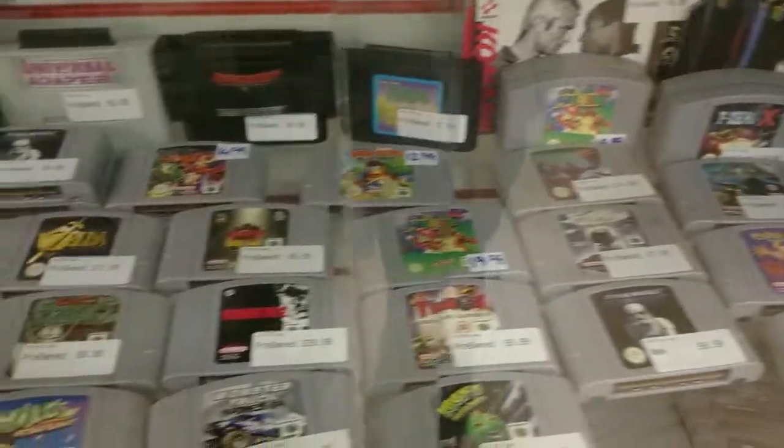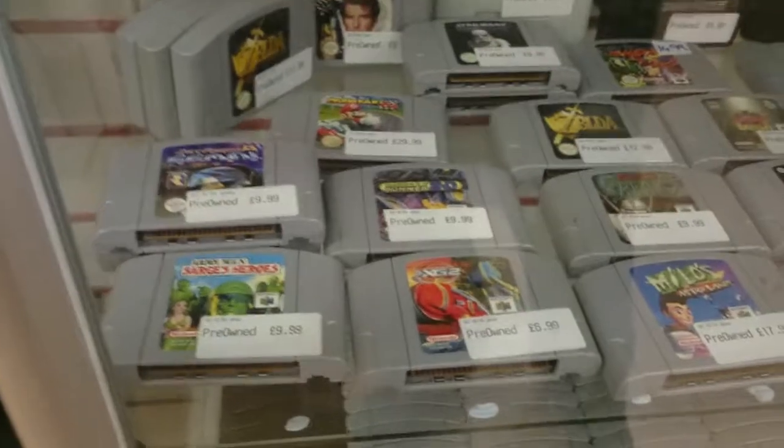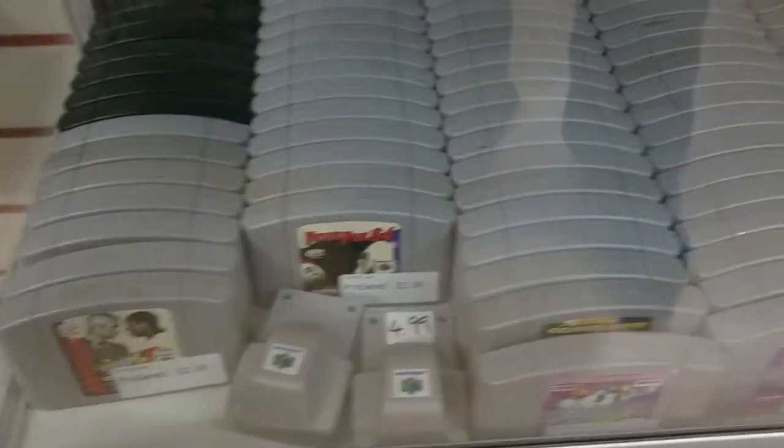N64 unboxed bits — some really nice bits there, like your Zeldas, your Mario Karts, Resident Evil 2, Bio Freaks — that's a classic if you're into terrible fighting games. And a whole bunch more unboxed games. We'll go into more detail later; this is just a quick one.